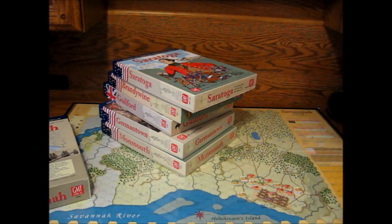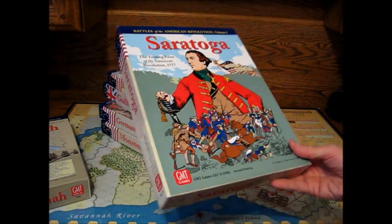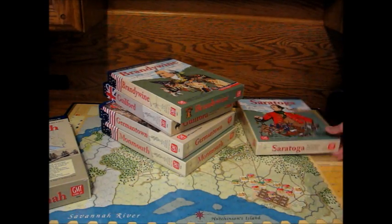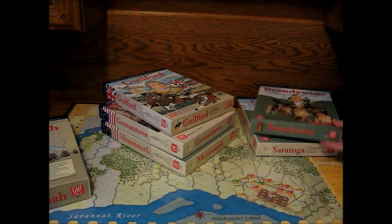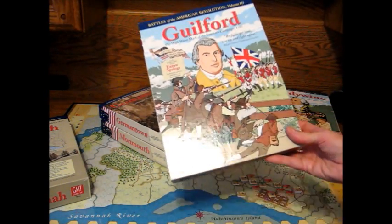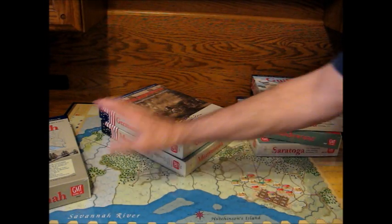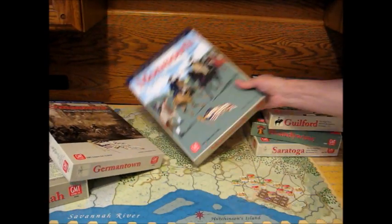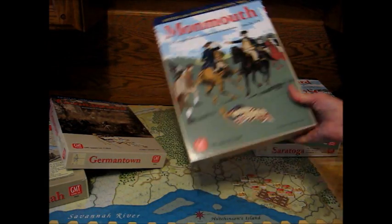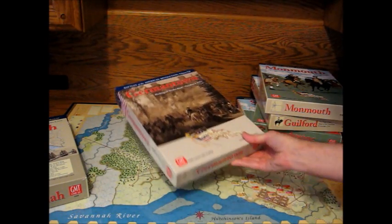To give you a brief overview of the series: Volume 1 was Saratoga, one of my favorites, because I'm a fan of the Battle of Saratoga. Volume 2 was Brandywine, another fine game. Volume 3 was Guilford Courthouse, also featuring the game Utah Springs. Volume 4 is Savannah. Volume 5 was Monmouth, another very fine game. Volume 6, I think, is Pensacola — I don't think I have that one. Volume 7 is Germantown.